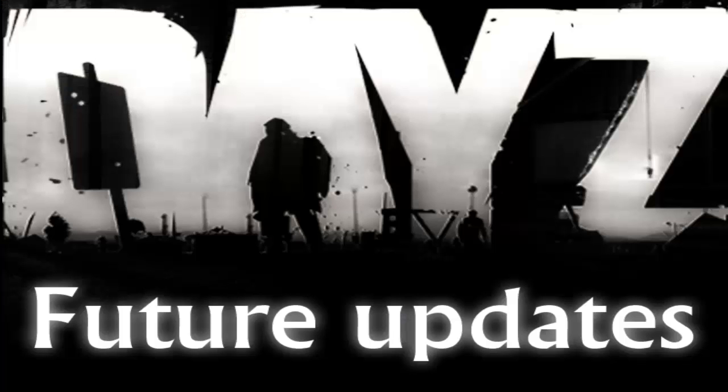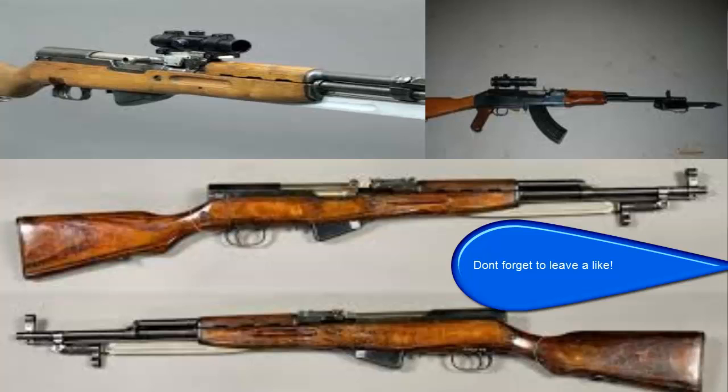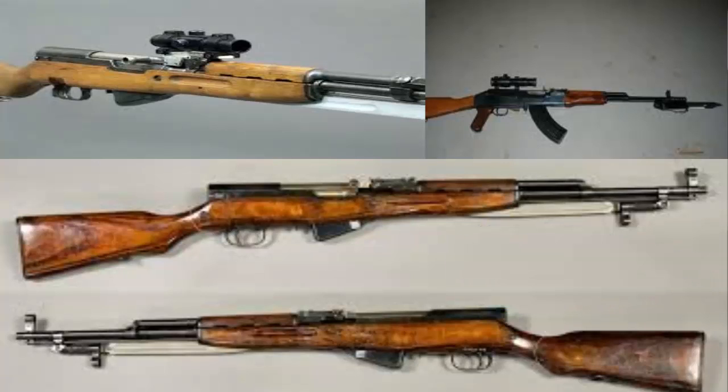Now on to the SKS — it's a self-loading carbine which is magazine fed and gas operated. The SKS is fed from an integral 10-round magazine which can be loaded from the top through the open bolt by loose cartridges or by using special 10-round stripper clips. In general, the SKS is an excellent all-round weapon that offers slightly longer range and better accuracy than the AK-47, but for military use it lacks magazine capacity and selective fire capabilities. The only confirmed attachment as of now is the SKS bayonet, but there will likely be more.